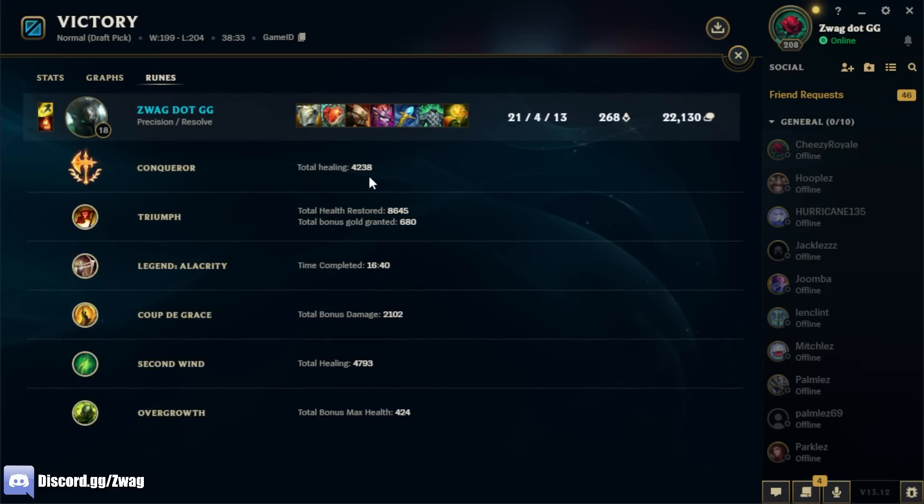If I went Grasp, I don't think I would've done as well. Look at this — Conqueror healing: 4200. Second Wind healed: 4800. Overgrowth gave extra 24 health too. But yeah, if you guys enjoyed, like the video, check out my website swag.gg — got some cool keyboards on there. Also like, comment, subscribe — and join the Discord, we're giving away 10 keyboards in there and it ends very soon, so make sure you're in there. Bye!